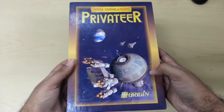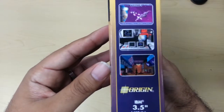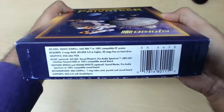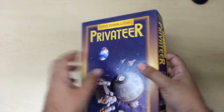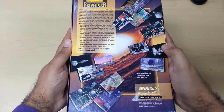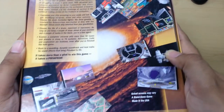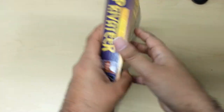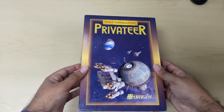So this is the box. The artwork is pretty cool — it has that kind of Star Wars look to it. On the side you have three screenshots of the game, some information, and the same thing on the other side with different types of screenshots. On the underside you have the specs. On top it just says Wing Commander Privateer. On the back, tons of screenshots and information about the game. Besides this, there's really nothing special about the box. The color and the design work is pretty cool, but there's no embossing — nothing super special about it.